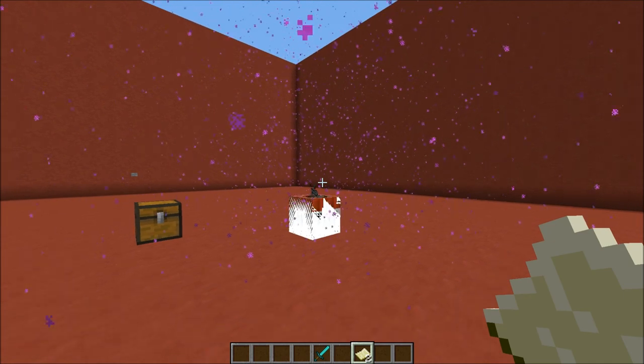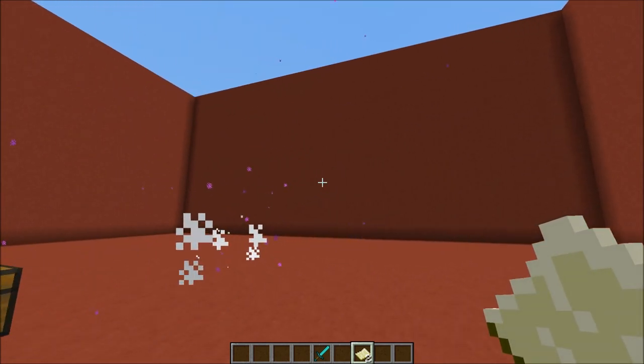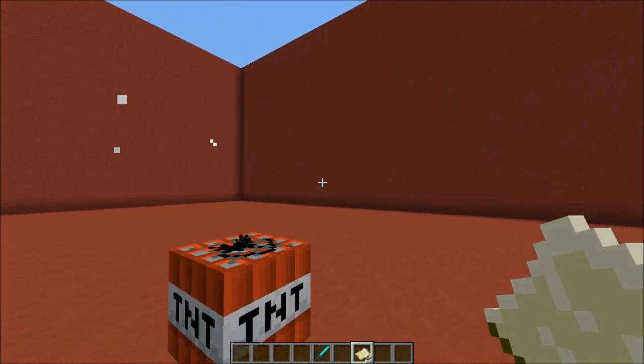When right-clicked, the Ender Bomb will summon a Prime TNT with custom particles. When it explodes, an Enderman will be summoned. Let's see that one more time.